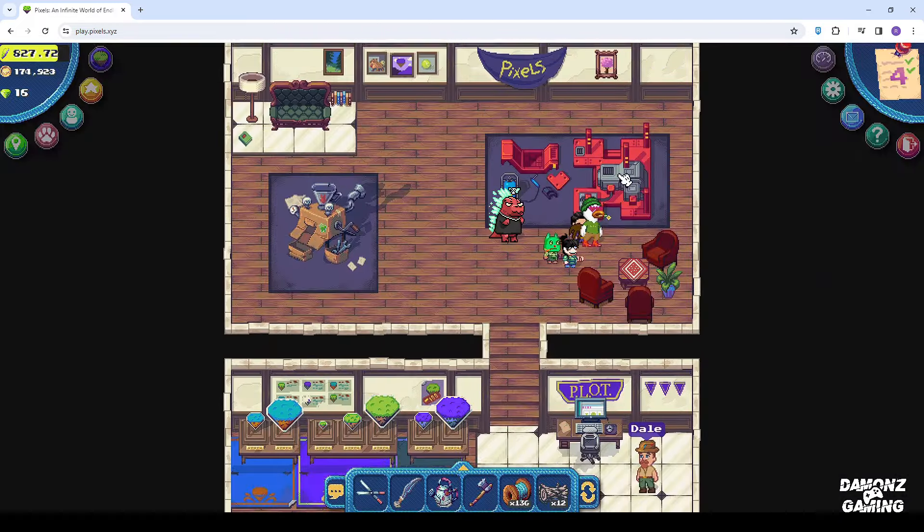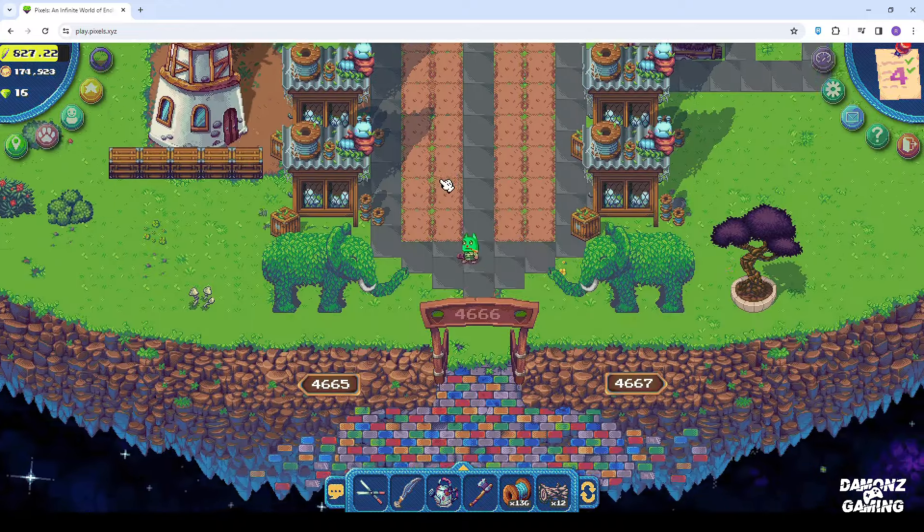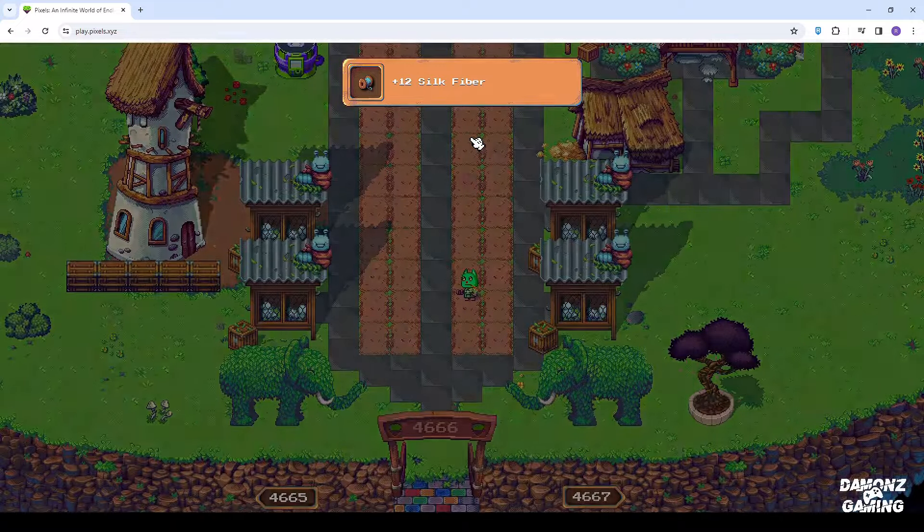After putting your silk slugs, they can be harvested after an hour. So while waiting, let's head to Cyberkhan's island to collect some Jumabara heads.